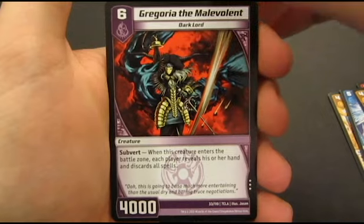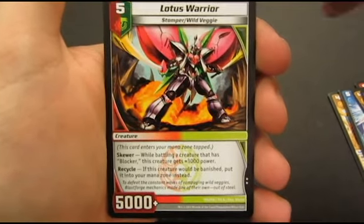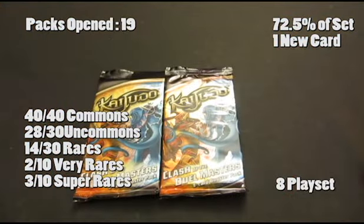And we've got a repeat rare here. And then Silver Axe — he's one of the missing uncommons, nothing special about him, but it looks like he was the only new card in that pack.